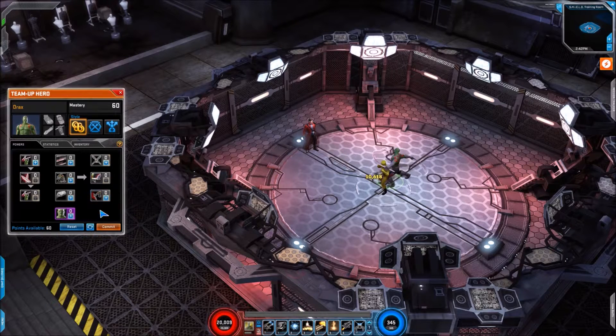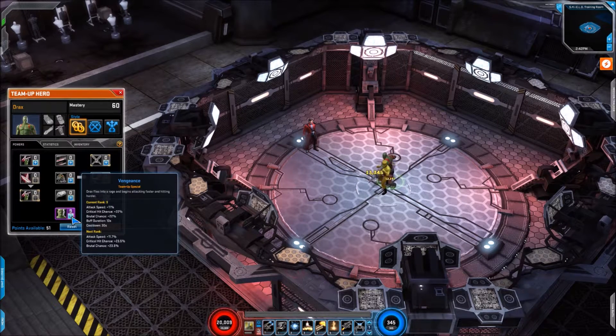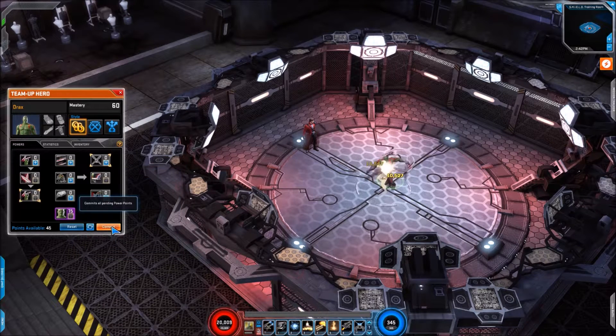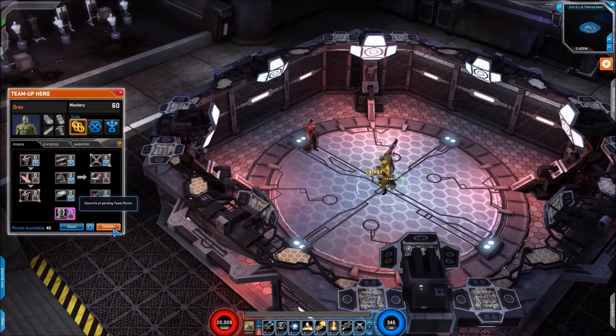Now the final move we have — the Signature is Vengeance. If we put full points into this, we are looking at Attack Speed 15%, Crit Hit Chance 31%, Brutal Chance 31% — both of them huge amounts. Buff Duration 10 seconds, cooldown 30 seconds. There we go — he's wailing away on that target. This can synergise really well with Cosmic Gear you can have.